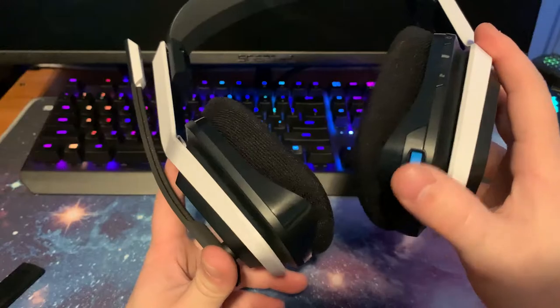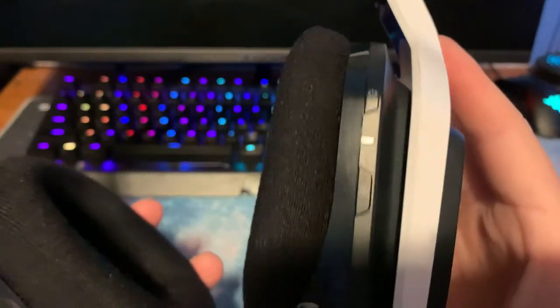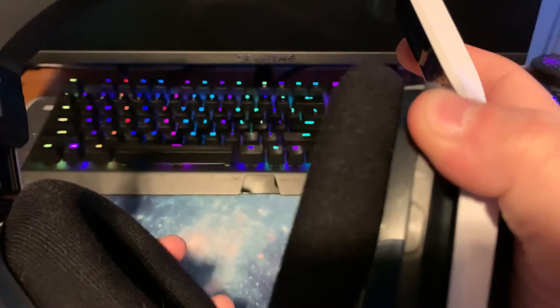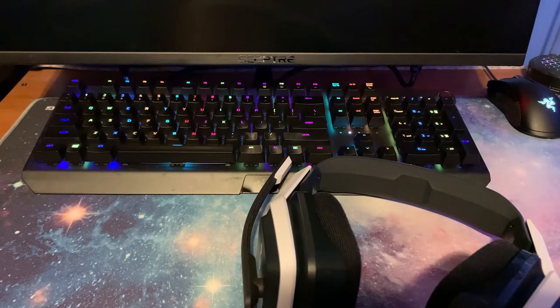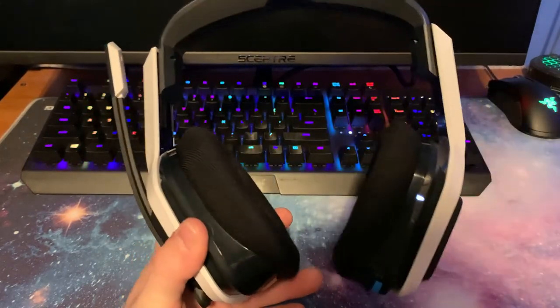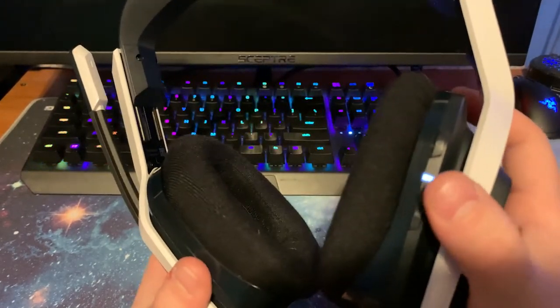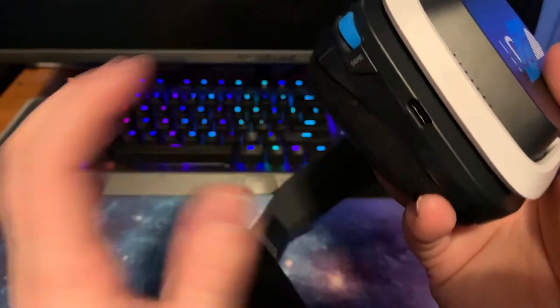This is the volume button right here — you've got volume up and down for game and voice. There's the power button right here, and this is the connecting button. This indicator light tells you it's on — if it's blinking like that it means the adapter is not plugged in. Once you plug the adapter in, it'll automatically connect to PC or PS4. You just push the button and it should change colors, then go to a solid white indicating it's connected.